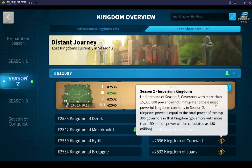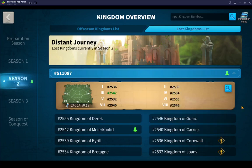You cannot immigrate to the eight most powerful kingdoms currently in Season 2 if you have more than 15 million power. I could — in fact, maybe I'll consider it. But I would be abandoning friends, and I would not want to do that. And I'd be stuck there for 30 days, which would not be fun. But these are considerations to have when you're playing.